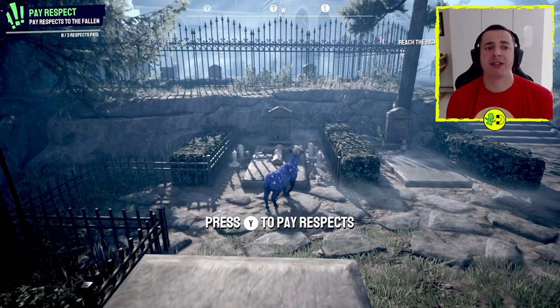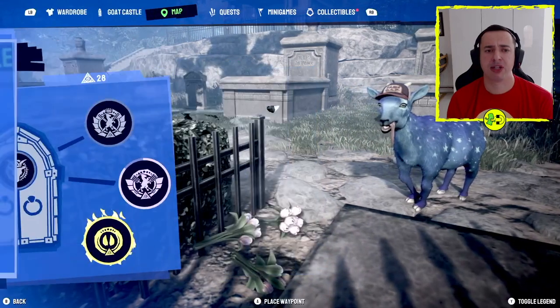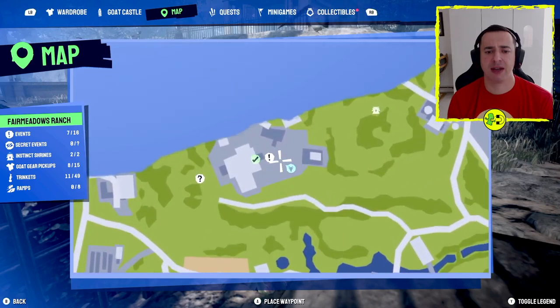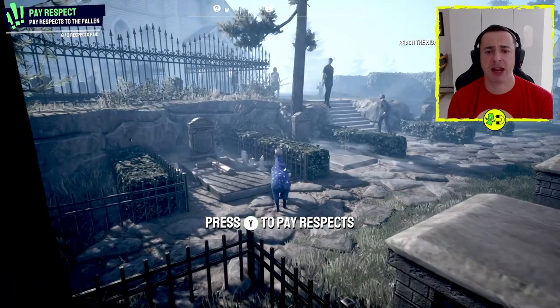Hey everyone, I'm in Goat Simulator 3 and I want to show you how to do the Pay Respect quest, which you'll find over in Broom Hill Cemetery in the first area. Here's the map — zoom in — there's the Goat Town. Come over to the cemetery here and the quest activated just exactly where I am.